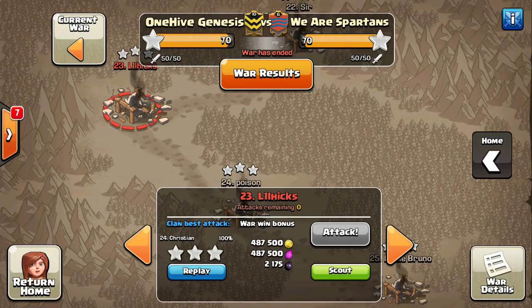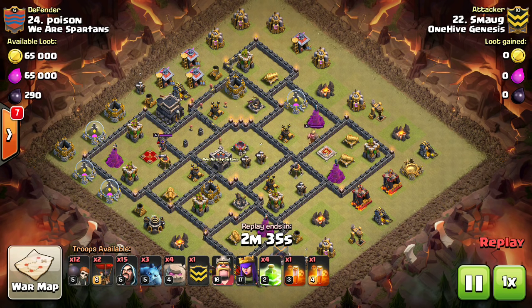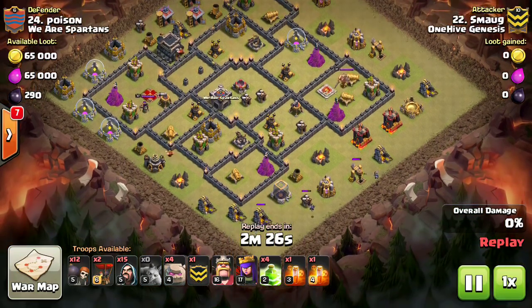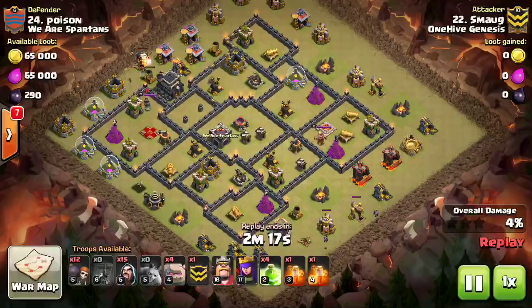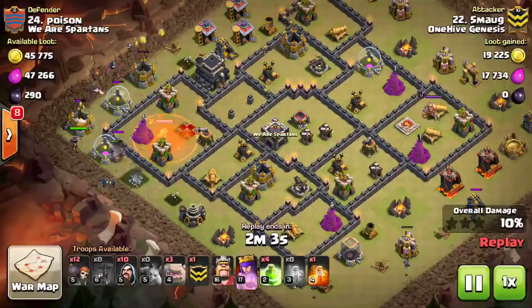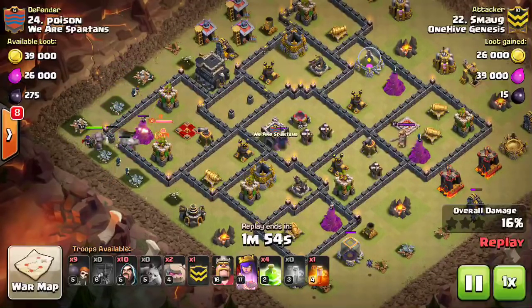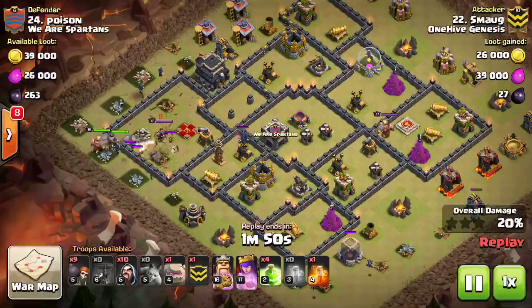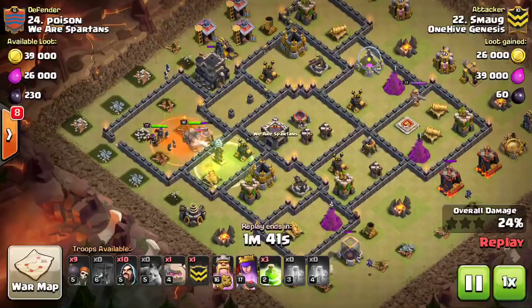Base 24 is next. We're scraping the bottom of the war map and the low-level TH9s have been using this strategy more, possibly because these dead zone bases have some appeal at new TH9. Smog comes in here with a few balloons for one-for-one trades on the mortars, and minions going down to clear out some trash, making it easier on the wizards. The minions really help clear buildings early so the golems don't get too far out in front and the wizards can follow straight in without getting stuck on trash. He creates a wide funnel and drops the first jump.